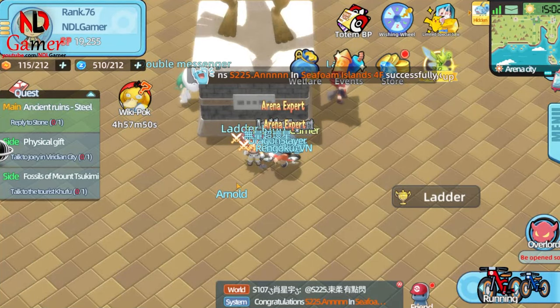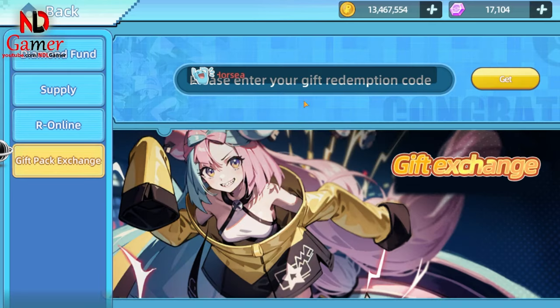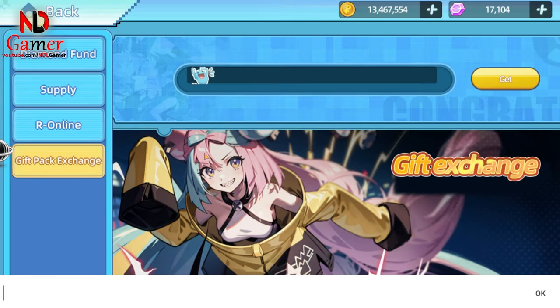Welcome to this channel, I'm ndlgamer. Today there's a new code for the game Elf Explorer. Make sure to enter it quickly before it expires. The code is AF9KRROO0G.